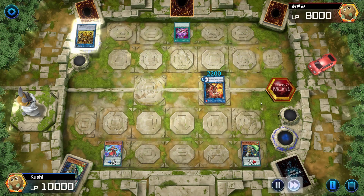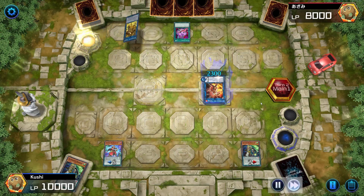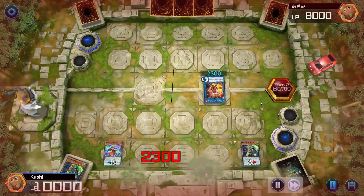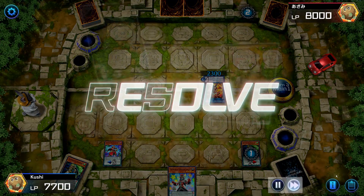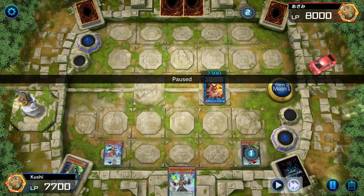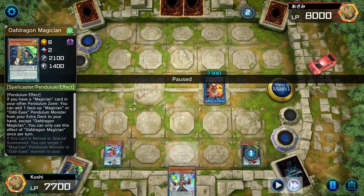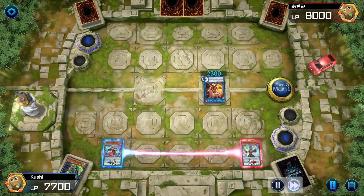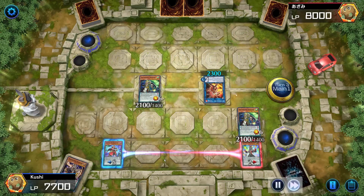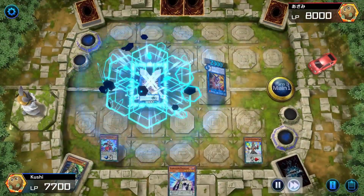I actually made a misplay here — I should have gone into the link monster that gets me free cards. He activates Pot of Avarice to draw two. Another mistake: I activated Oaf Dragon's effect to get a card from the extra deck to my hand so I could pendulum more, but I should have just pendulum summoned. He ended up destroying Oaf Dragon, but luckily I drew another scale so I'm going to pendulum everything back.